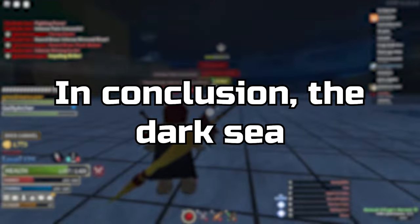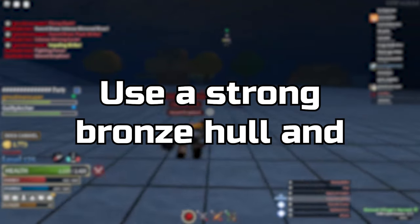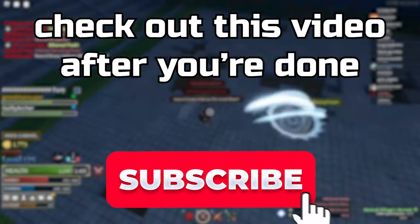In conclusion, the Dark Sea requires above 85 stability to travel through without sea damage. Use a strong bronze hull, and for cannons use strong bronze coverings. As for further Brig tips, check out this video after you're done.